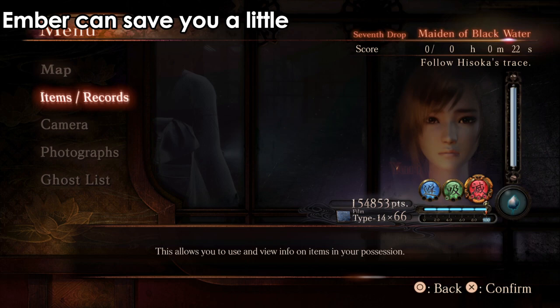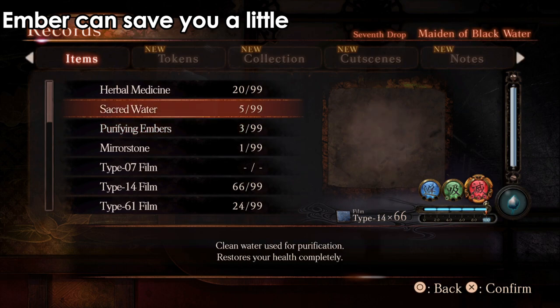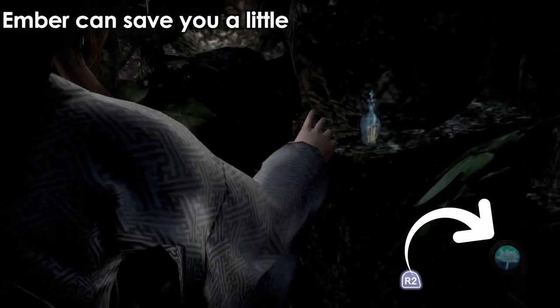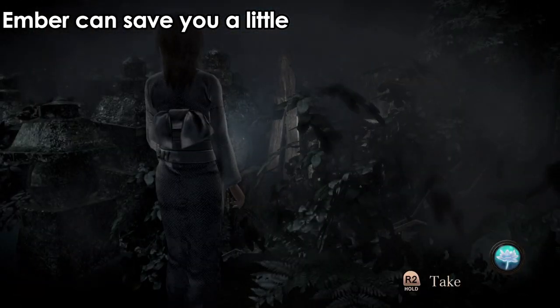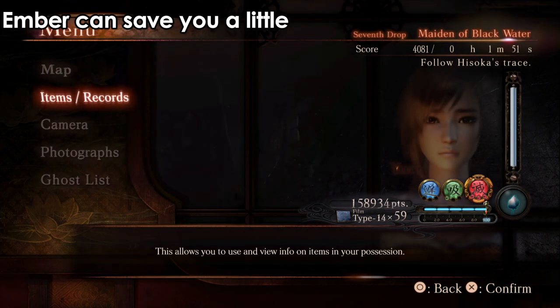Make sure that you always have some embers, mirror stones, and other items with you — sacred water, medicine, especially embers. Embers can save your health sometimes. For example, you can see that flower — that means you're affected by the black water, and ghost hands can attack you if you're trying to pick up an item. If you use an ember, you're actually going to remove that black water effect.